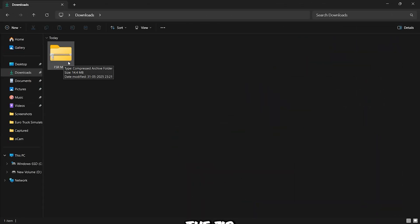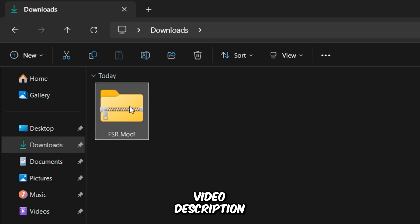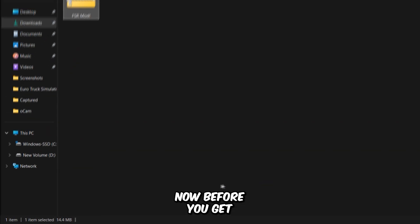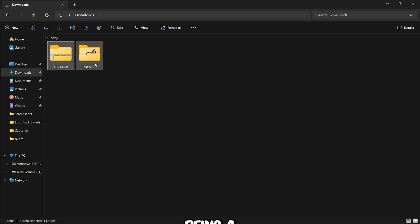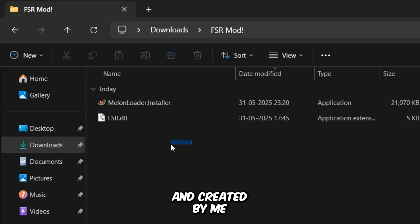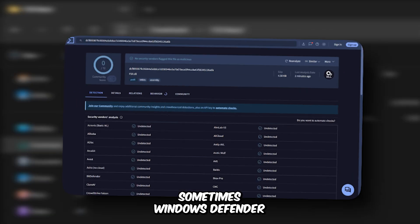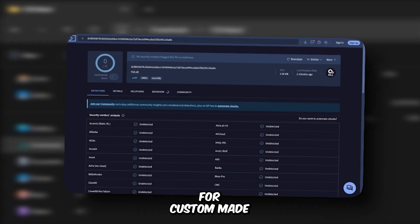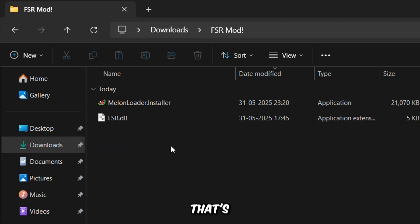First, go ahead and download the zip file linked in the video description. Once downloaded, extract it. Now, before you get concerned about the DLL file being a virus or Trojan, let me clear that up. It's 100% safe and created by me. Sometimes Windows Defender or other antivirus software might show false alerts for custom-made DLLs like this — that's just because the file isn't recognized by their database, not because it's dangerous. These are common false positives that happen with modded or custom-coded files.